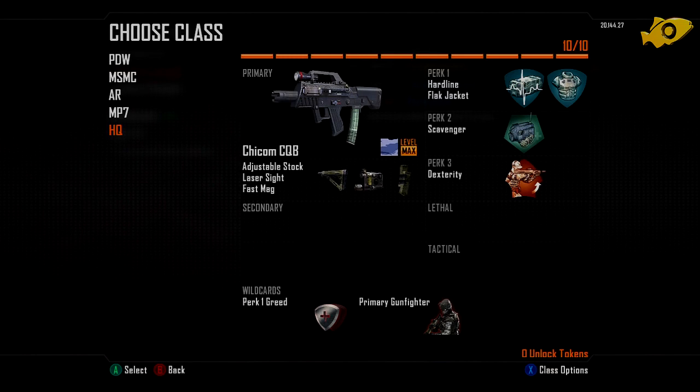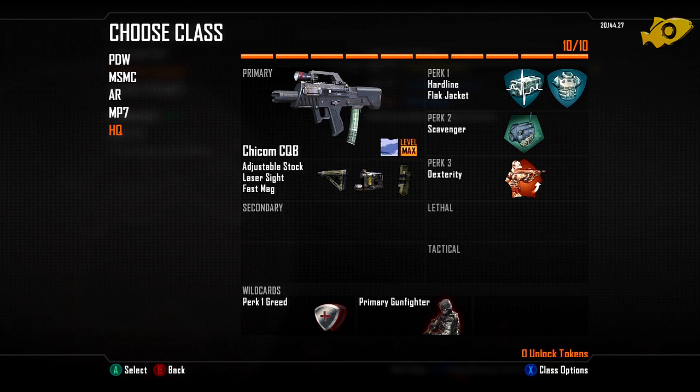My final class contains possibly my favourite SMG in the entirety of the Call of Duty series — the Chicom CQB with Adjustable Stock, Laser Sight, and Fast Mag. I haven't got a secondary, lethal, or tactical grenade. My wildcards are Primary Gunfighter and Perk 1 Greed. Primary Gunfighter enables three attachments on the primary weapon. I've got Hardline, Flak Jacket, Scavenger, and Dexterity. The Adjustable Stock is essentially a Stalker from MW3 — you can ADS and move around faster, which is very useful with an SMG. The Laser Sight helps with hip fire and the Fast Mags offset the quick ammo consumption. It's a three-burst SMG so you can pump it incredibly fast. In my House Party Tales video I got like 55 kills in one round of Domination with this gun — it's absolutely tank.